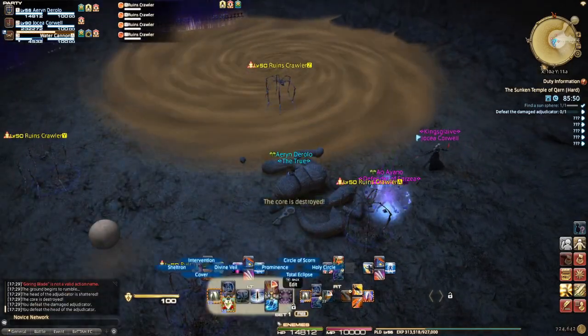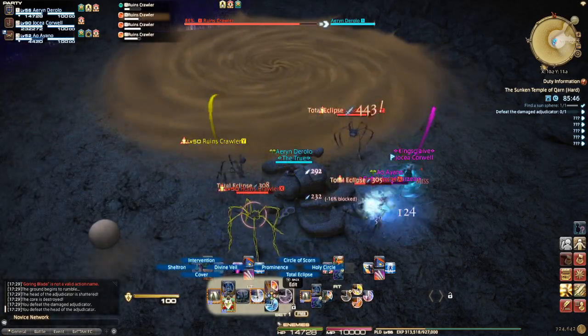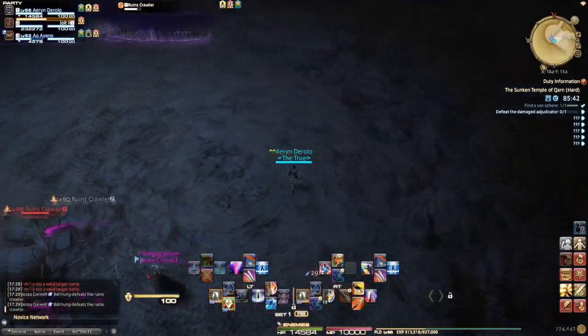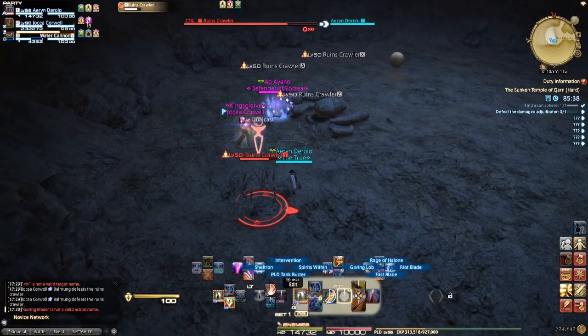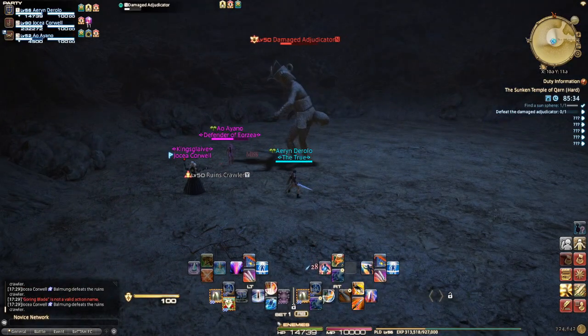Kill the adds and the boss will reform, and another piece will glow. If you get that sand sphere, make sure to get out of it because if you don't, it will kill you — you get dragged in under the quicksand. It collapses and we get more adds. Basically just rinse and repeat: every time the boss gets up, another piece will glow.